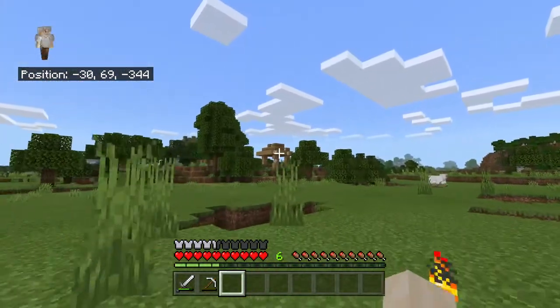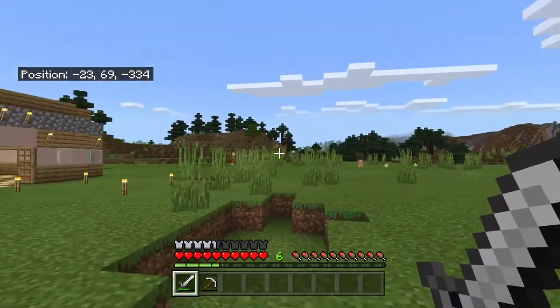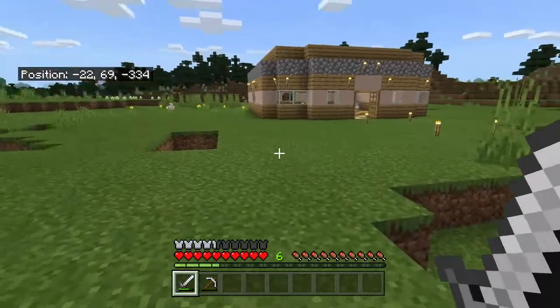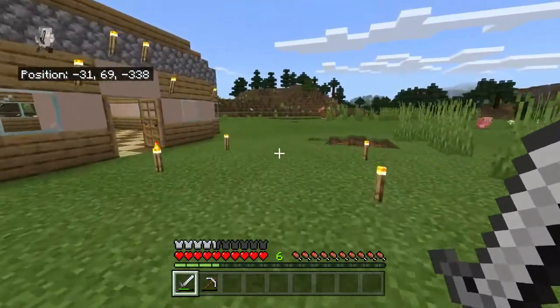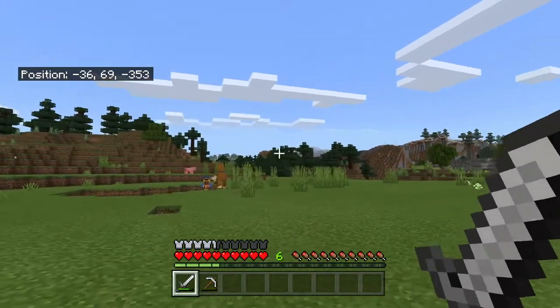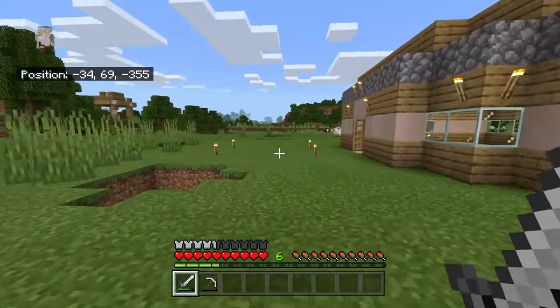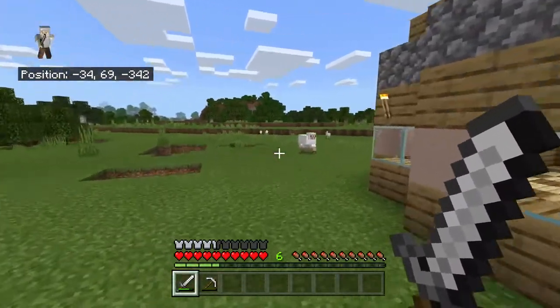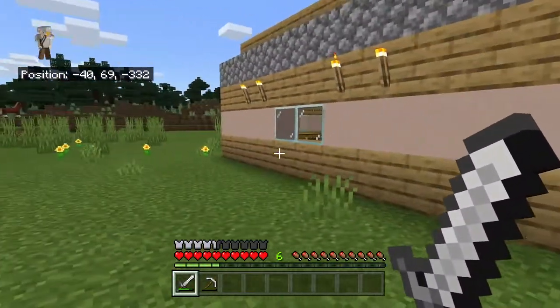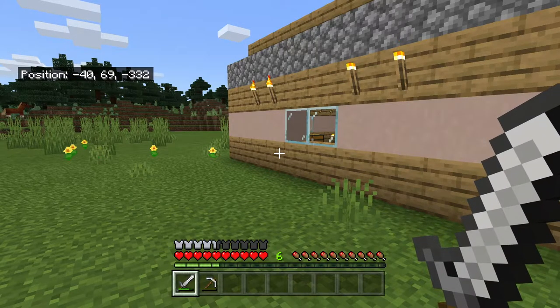I got it from that house right there — we found the abandoned village literally right where we're going to build our house. The village we originally visited in the first episode is over that general area, I think. I thought I could see it from here, apparently not. But make sure you guys go ahead and smash that like button and subscribe down below for more daily Minecraft content on the channel.